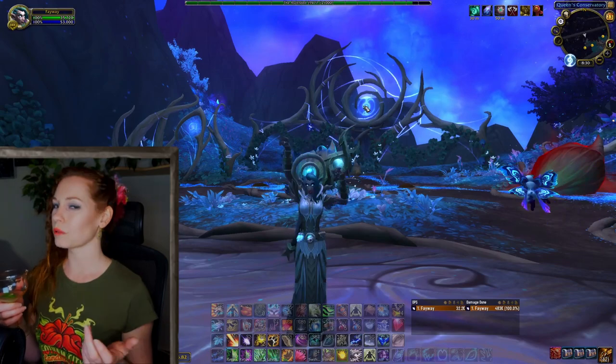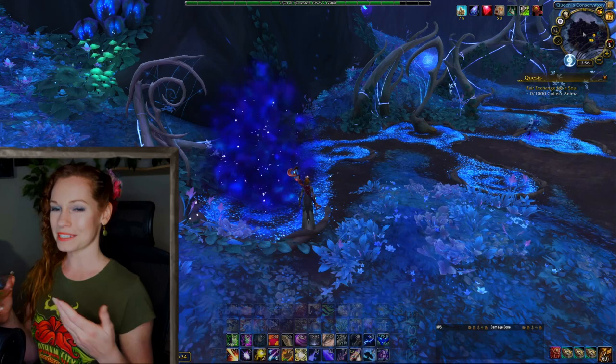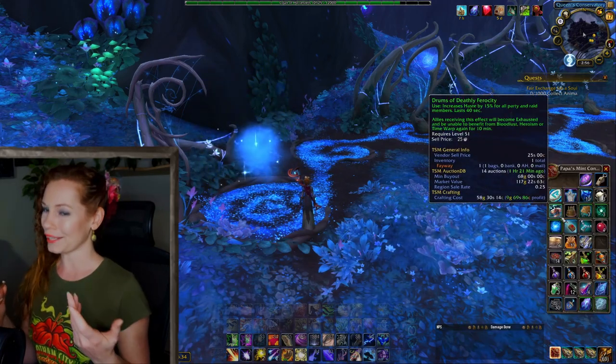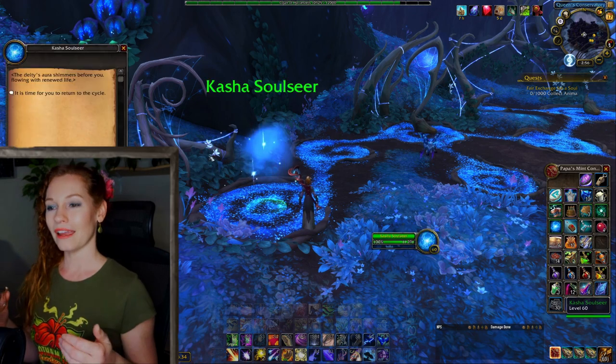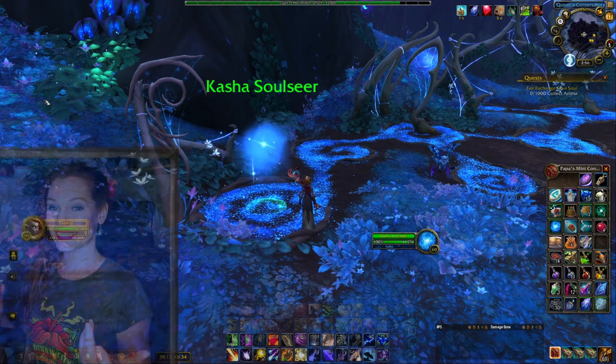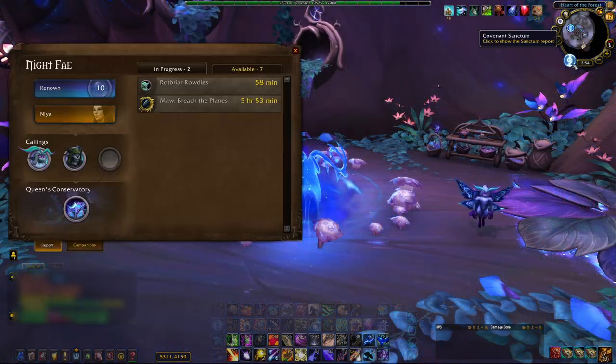Inside, your Conservatory will begin with two Wild Seeds of Regrowth. At the most basic level, you incubate a spirit into the Wild Seeds, wait the appropriate amount of time — usually three days at Tier 1 — and receive your harvest. You can check the status of your Wild Seeds at any time by opening your Sanctum Report and mousing over the Queen's Conservatory icon.